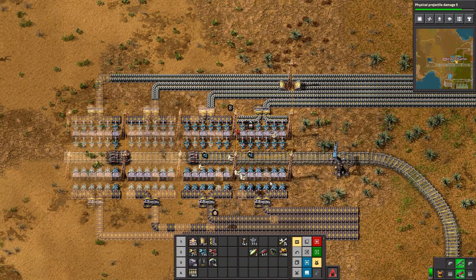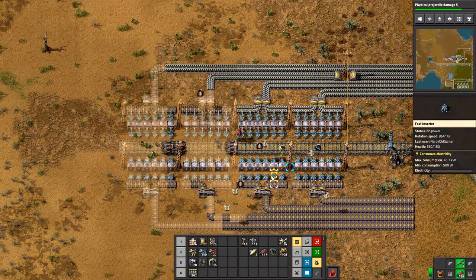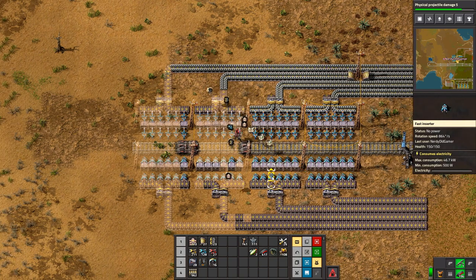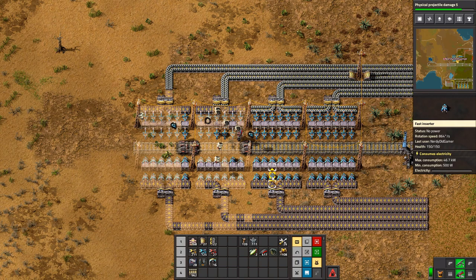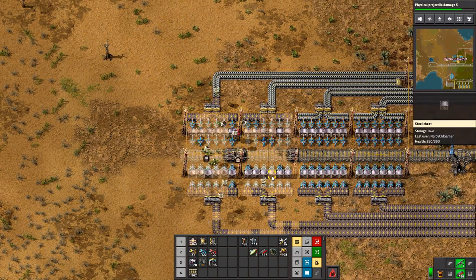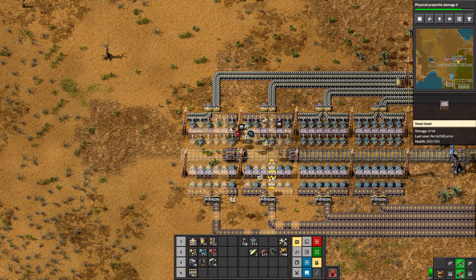Evening all and welcome back to Factorio. I am joined as ever by Nerdy Old Gamer Herodog. Hello! And you have some trains that are empty, which we'll fix — although I think it's just one. But there is now a fuel train I've added to the Iron Plank.